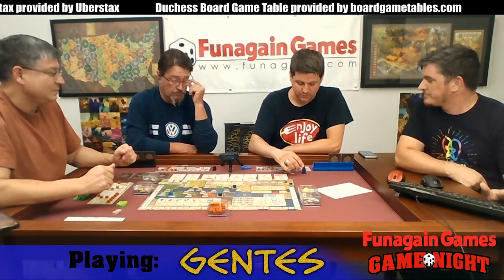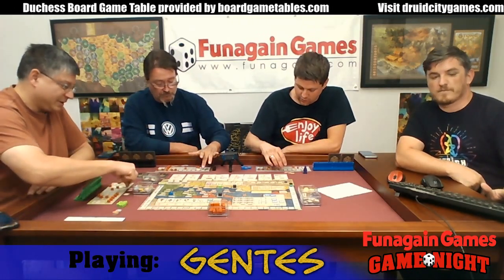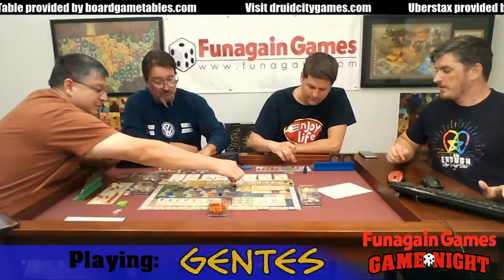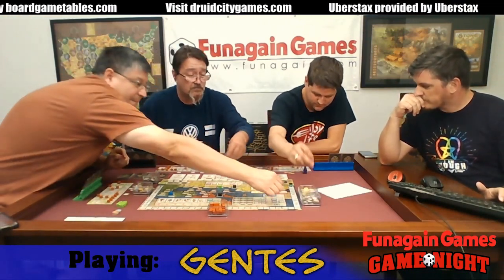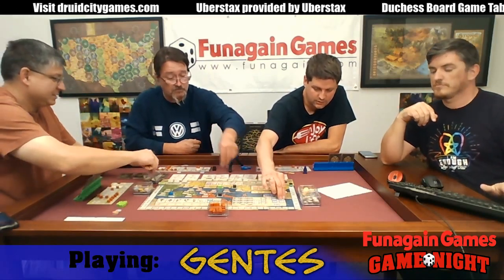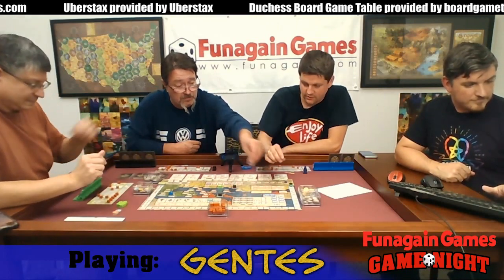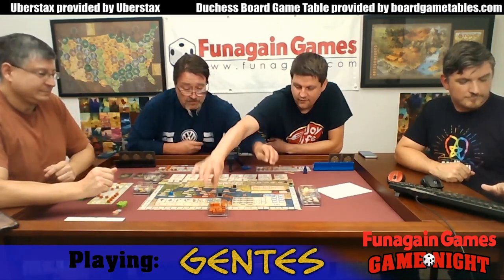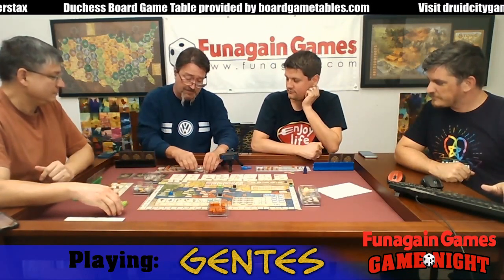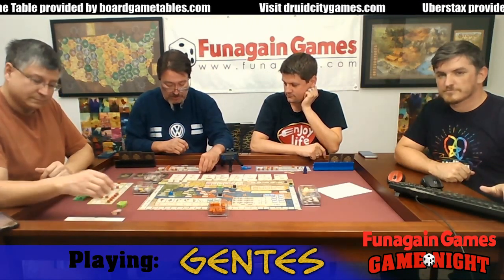First, determine the starting player. Clean up the time track — remove all your ones and any action tiles. These can all be purchased again. My three time tiles — double time tiles — flip over to ones. But they still take up spaces, which means I have less actions to do this round than everybody else.